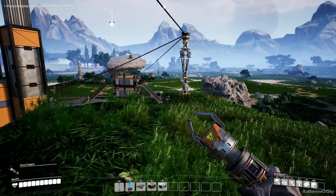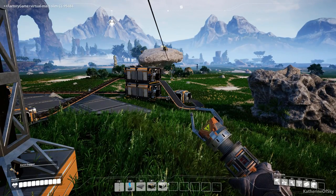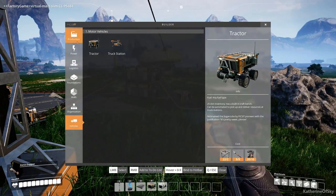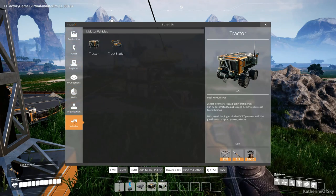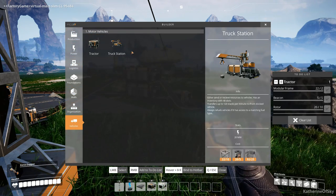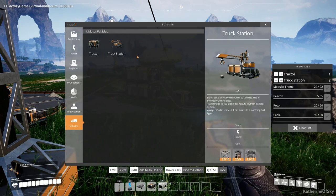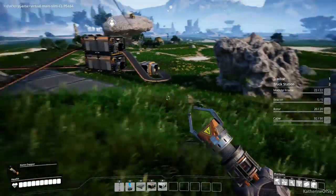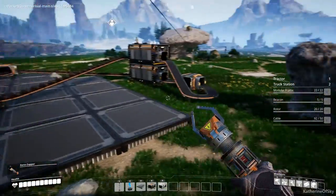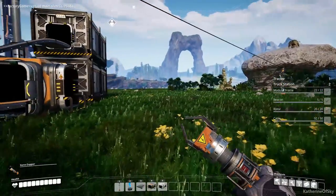Let's look at materials first. Go to the vehicles tab — we want to make one tractor and also two truck stations, because you're going to need a loading station and an unloading station. I have already stuff set up but for the purposes of the tutorial I will just build it all again.